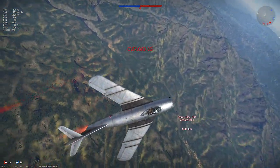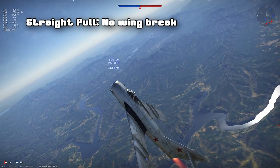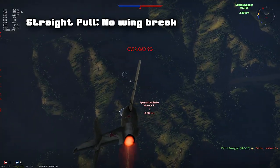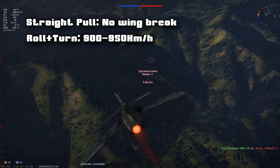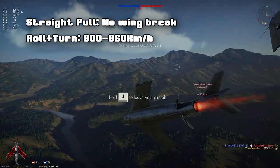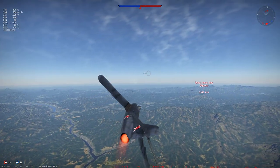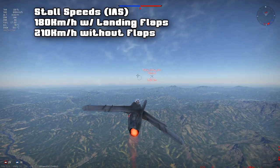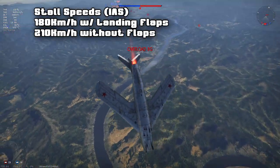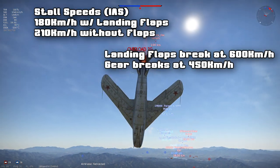Let's cover the soft stats first. In a straight pull, I wasn't able to break my wings off in a turn whether or not the ad boost is installed. However, the wings seem highly fragile when rolling whilst turning. If you roll and turn at the same time too hard above 900-950 km/h in indicated airspeed, you stand a real chance to just snap your wings clean off. Stall speeds are identical to the MiG-15 Bis: with landing flaps you'll stall out at around 180 km/h IAS and 210 km/h without. Your landing flaps will break at around 600 km/h and your gear at around 450 km/h.